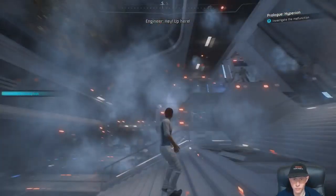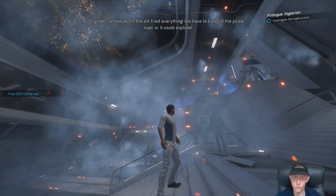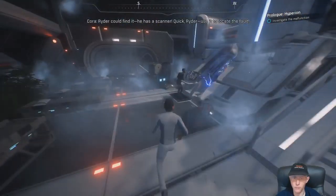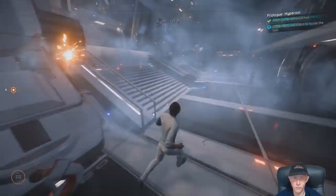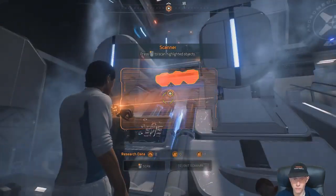Hey! Up here! Whatever hit the arc fried everything. We have to balance the power loader or it explodes. But we don't know where the fault is! Ryder can find it — he has a scanner. Quick Ryder, use it to locate the vault! On it. I'll try to get readings on the second conduit. Get on it. I'll override the safeties. Got it!